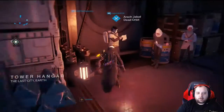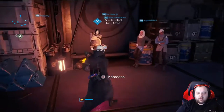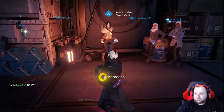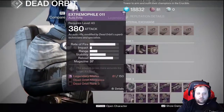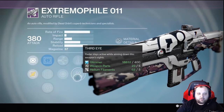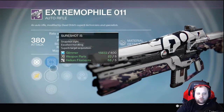All right, so we've got our Dead Orbit vendor here. Let's see what he has. We got a Show of Force — Persistence, Perfect Balance, Third Eye. First Shot, Sure Shot would be good here. Snapshot, Perfect Balance, Persistence — it's a weapon with 37 rounds.